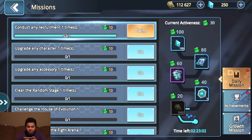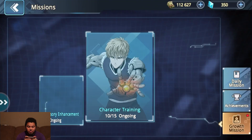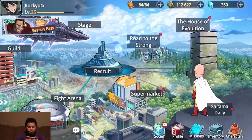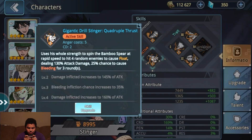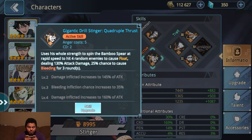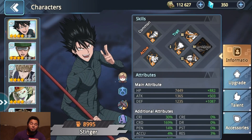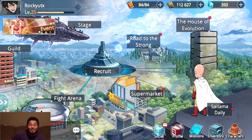Let's go to this real quick — three more Common Recruits. Get an achievement. Is this growth going? Put it in. Let's go to characters, I'm going to Stinger — do you upgrade anything? I'm going to upgrade that. The Gigantic Drill Stinger Quadruple Thrust is insane — he literally has some good damage for multiple characters at once. That's why I like Stinger so much.